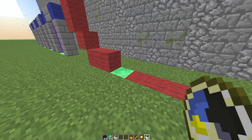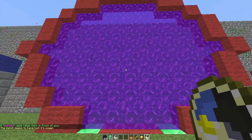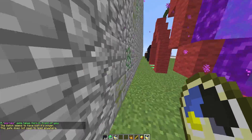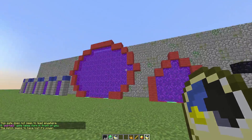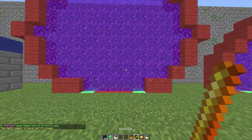The only things you need for a portal are a frame and two emerald blocks, which is very important. Right-click and it will be created — you will lose a clock but you'll have a portal. You obviously need to create at least one more for it to work, and as you can see they can really be any shape or size, which is fantastic.